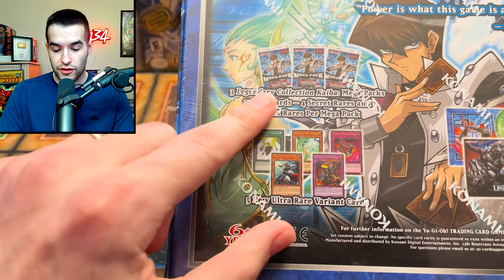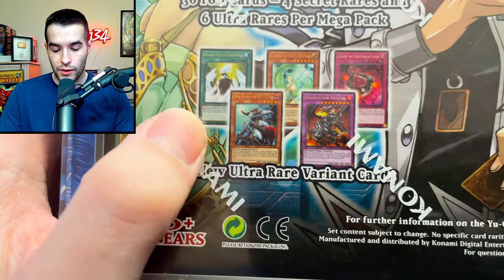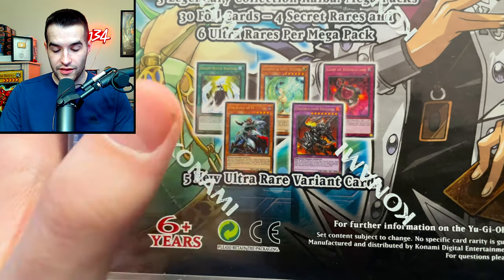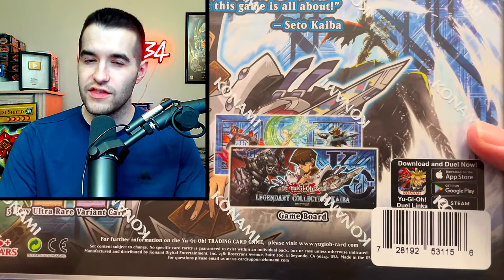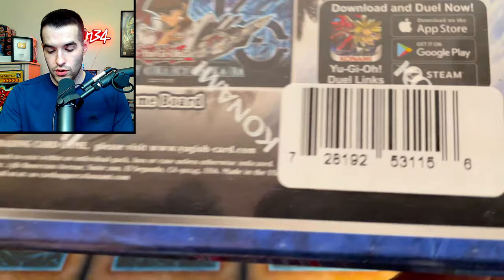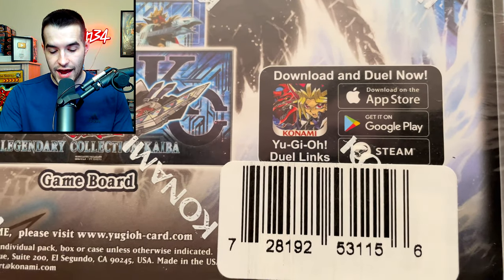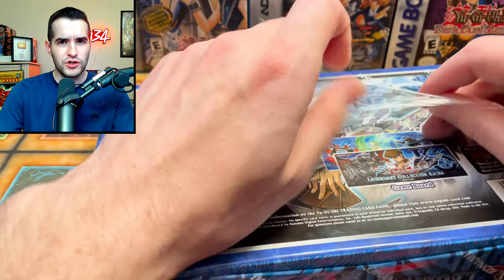Now we have Legendary Collection Kaiba with its three packs. Probably not going to open the promos since we've opened them a lot. We have the King of D — so the King and the Dictator might have some beef — and we get that mat inside. Look, download and duel now — Duel Links — I'm sure everyone's playing that game now that Master Rules is out. Let's get into this; last time I actually had a first edition one which I kind of forgot they had, but it was so good with Ash Blossom that it got the unlimited print.